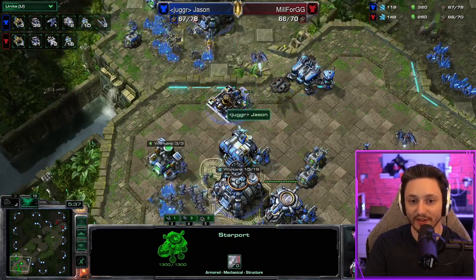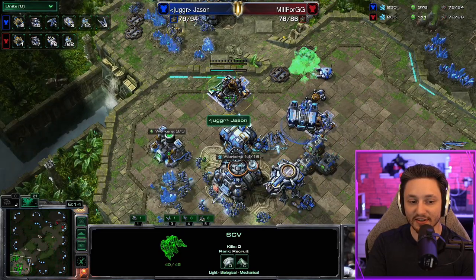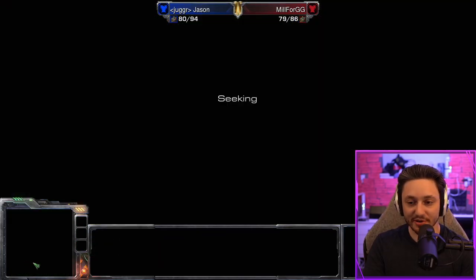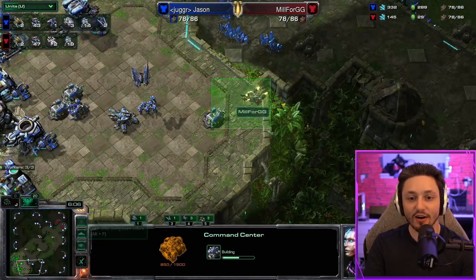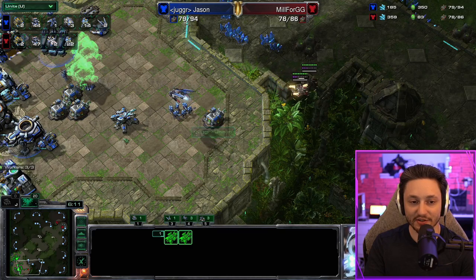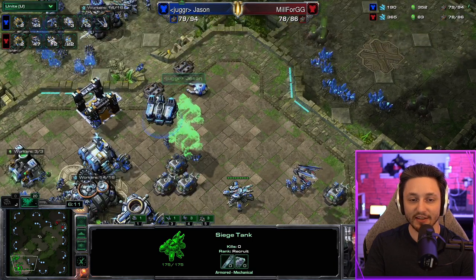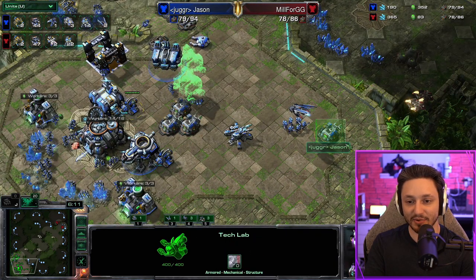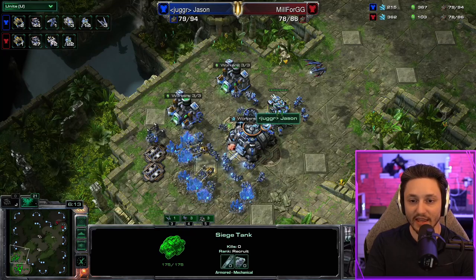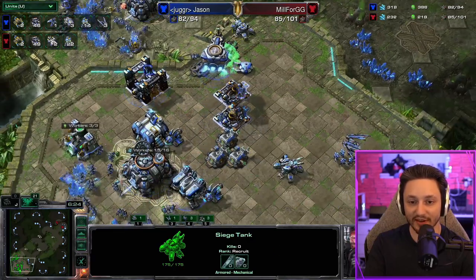I build my command center - you want to build your third CC at around the five minute mark. Then the two medevacs show up, and this is exactly why we set up with one tank in each base - that's literally all you can do. I position this tank so it protects the supply depot at the edge of the base. If I were to put the tank over there, that supply depot would just die for free. I even have a third tank at this point so I put it between the two tanks.